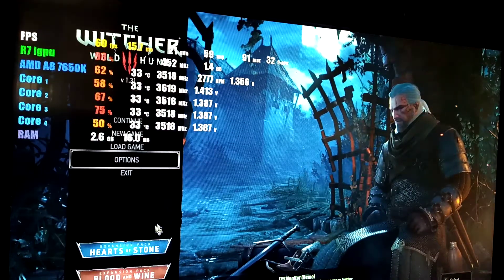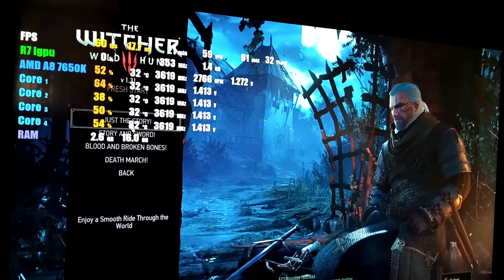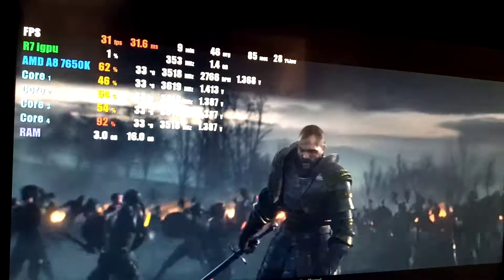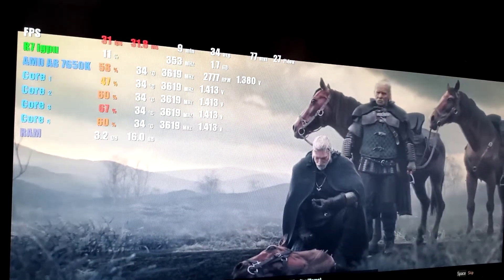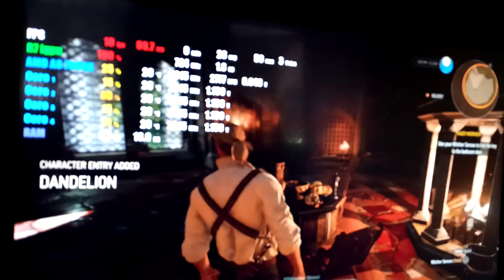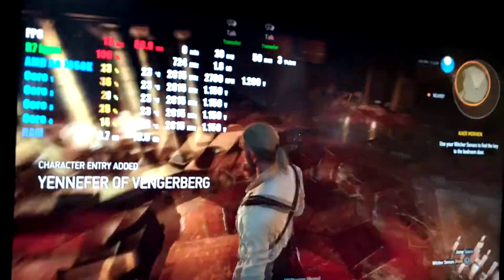Okay, let's play the game — new game, fresh start. We need to fast forward through the intro. We're hitting 31 FPS, average of 32. Then suddenly our FPS dropped to 10 on medium settings.